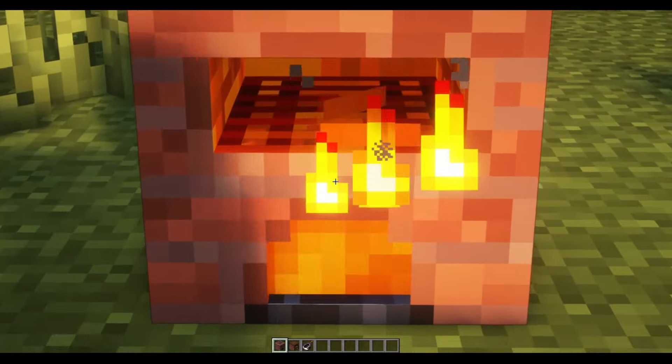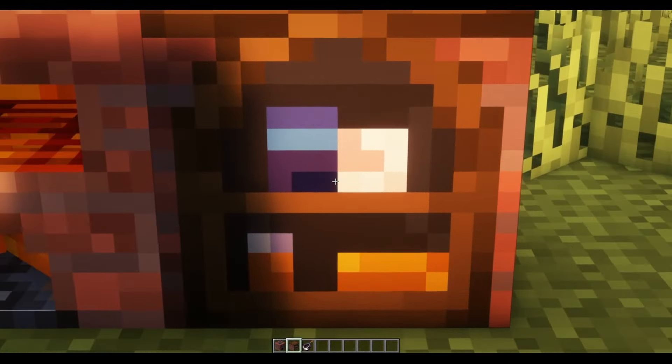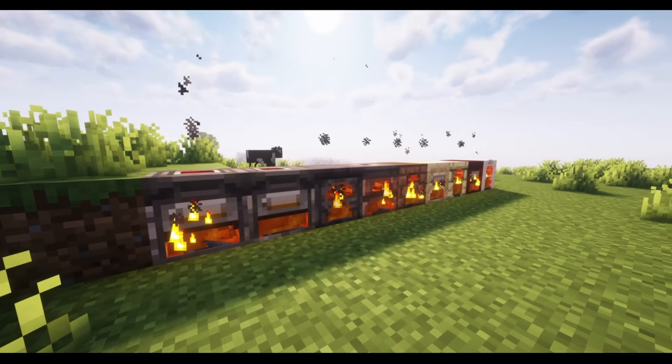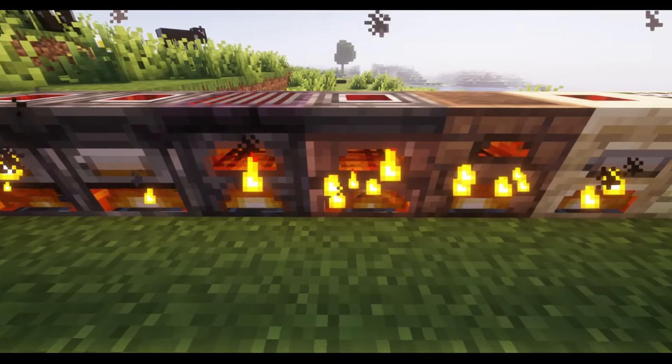This mod also adds three unique crafting stations which are named brick oven, caking station, and small cooking pot. You can use these blocks to create various different baked goods. There are many different block variations of the brick oven and it can be used to cook most of the bread items in the game.